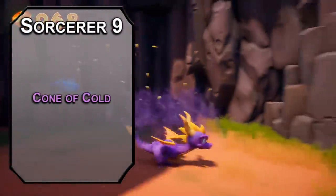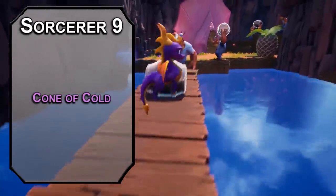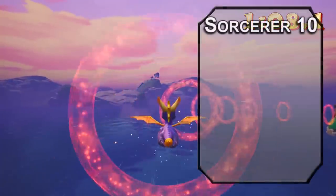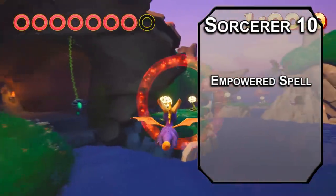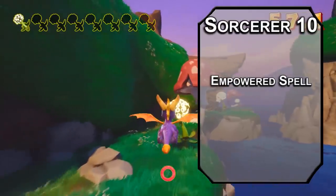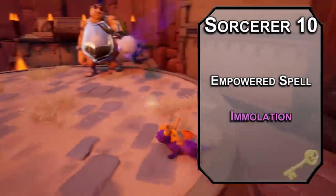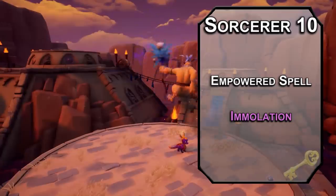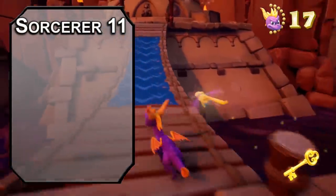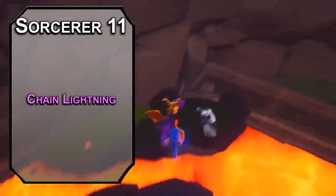9th level sorcerers can learn 5th level spells like Cone of Cold, creating a 60-foot cone that forces a constitution saving throw, dealing 8d8 cold damage to a creature if they fail, half as much if they succeed — amplifying the frost breath to fierce levels. 10th level sorcerers get another metamagic option. Empowered Spell lets you reroll a number of damage dice equal to your charisma modifier, making sure your breath is as hot as it can be. Immolation lets you focus your fire on one person — if they fail a dexterity saving throw they take 8d6 fire damage, and another 4d6 fire damage every turn if they fail the dexterity save again, every round, for up to a minute. This lets you DOT instead of AOE to make the baddies DOA. 11th level sorcerers get 6th level spells like Chain Lightning, forcing a dexterity saving throw on one creature within 150 feet of you and 3 other creatures within 30 feet of them, dealing 10d8 lightning damage to those that fail, half as much to those that succeed — the ultimate lightning breath attack.